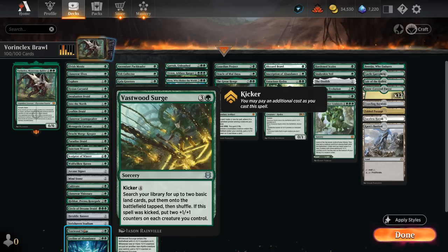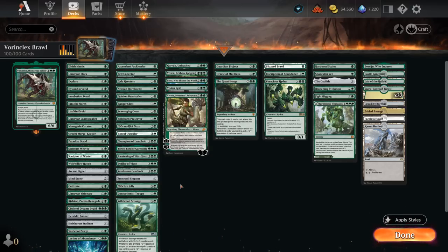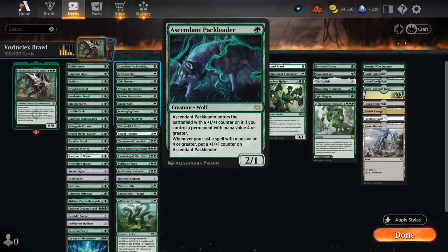Vastwood Surge can also be kicked to not only ramp but also put +1/+1 counters on the team. A Leyline of Abundance can start out on the battlefield for free, can enhance our mana creatures, and provides a nice mana sink to put more +1/+1 counters on the team. Then we get to the +1/+1 counter creatures category.